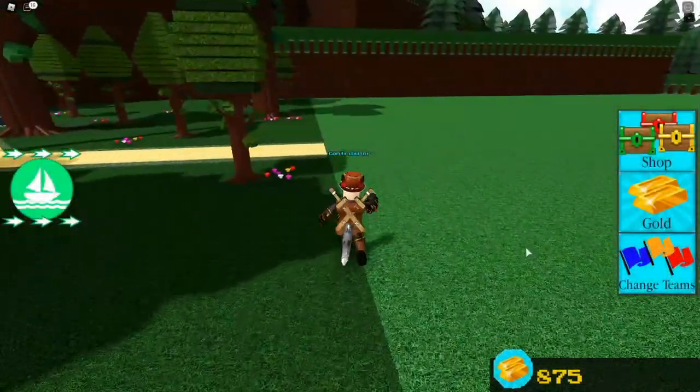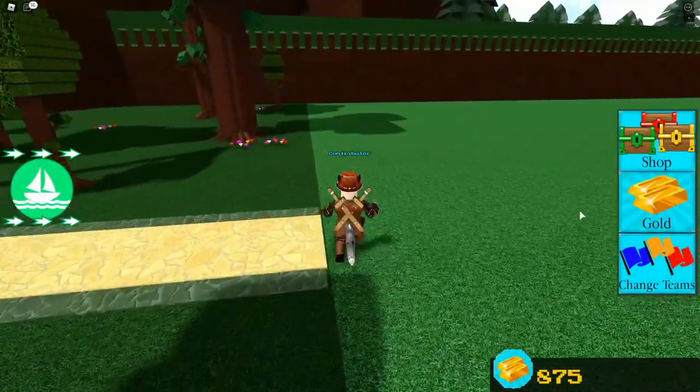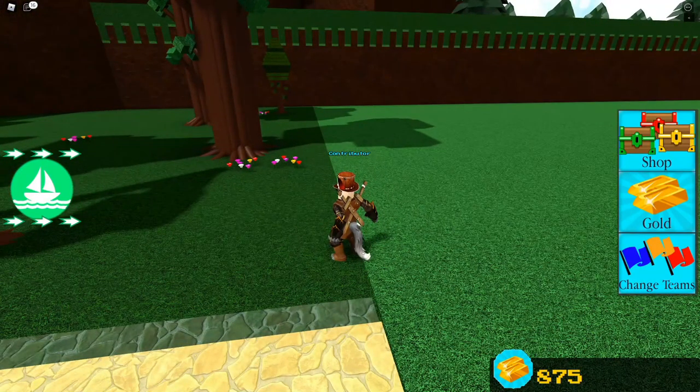There's a new code in Build a Boat for Treasure — you probably want to know it, but first you have to know the context. This code was brought into the game because there was a choice. And what was that choice?